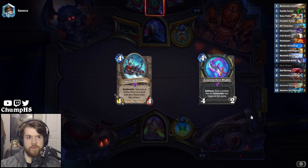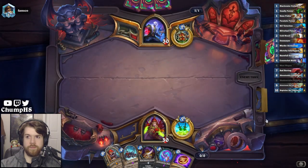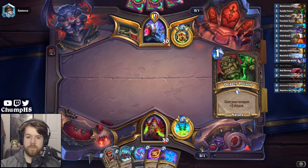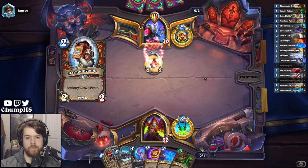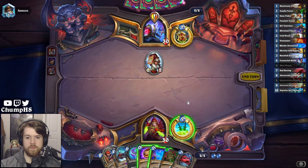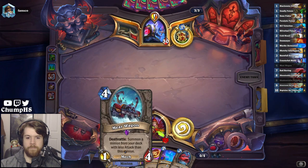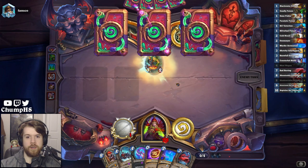Meatwagon Blade. Just need to find the graveyard. Pirate Warrior. A 3-2 weapon next turn might be pretty good. And then Coin Meatwagon into Blade. The Meatwagon is likely to hit Abominable Lieutenant, which I think is probably pretty darn good in the matchup.